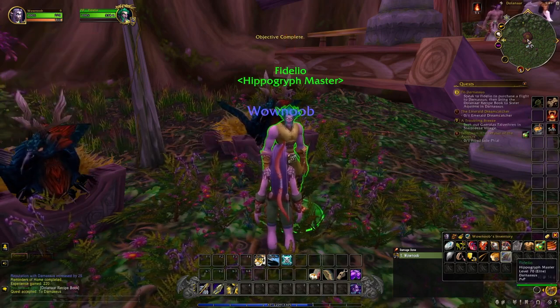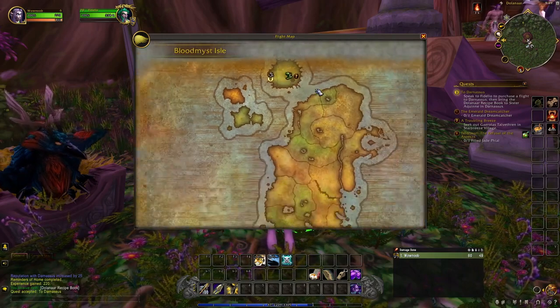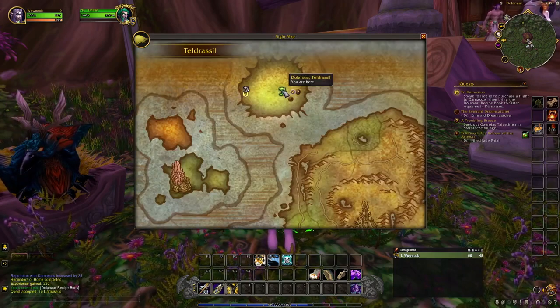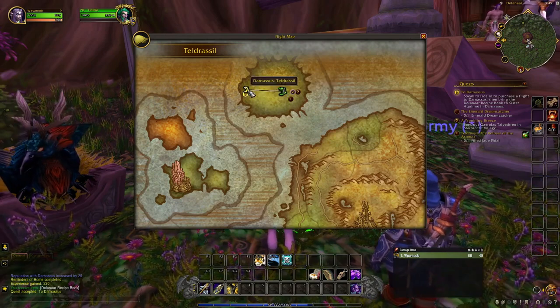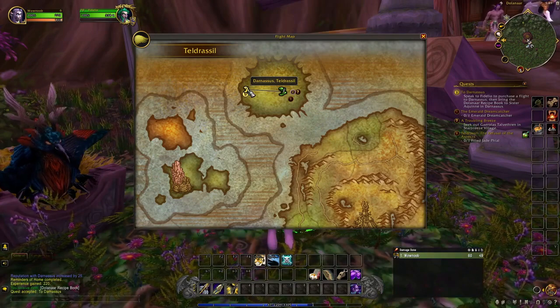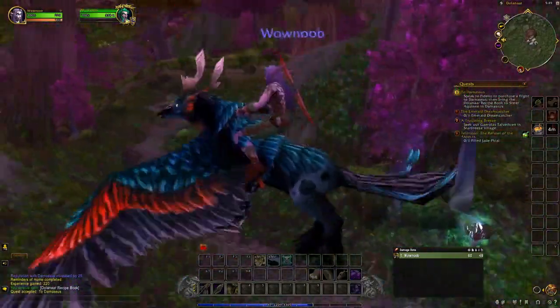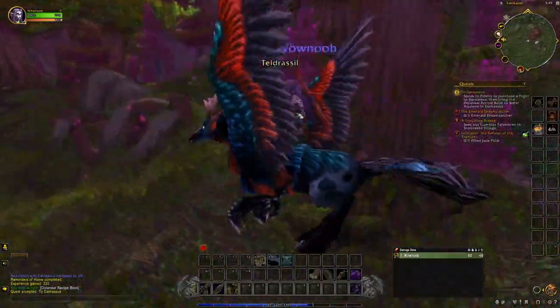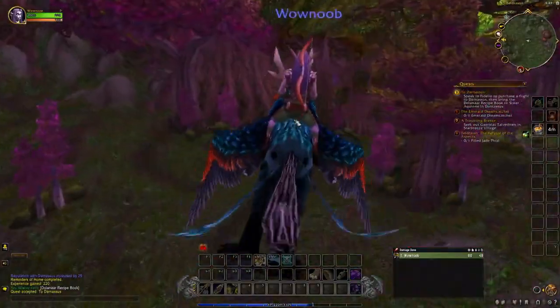We are in Dolinar — this is where we are located. Whatever starting zone you come from, in this case as a night elf, we already know the flight path to the city, which is Darnassus. And for this quest, that's exactly what they want us to do. I go ahead and click this, and as you see, we are going to get on a hippogriff. This is a hippogriff — it's really cute. And we're on our way to Darnassus.